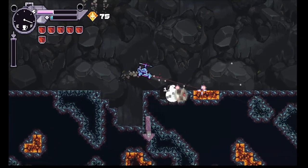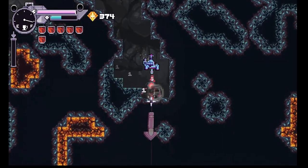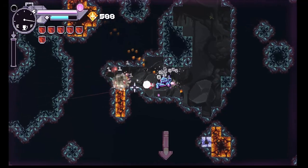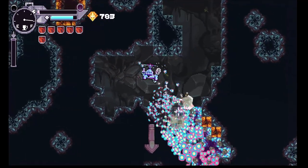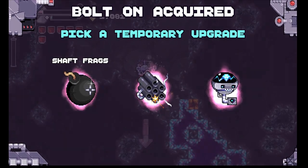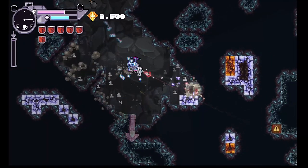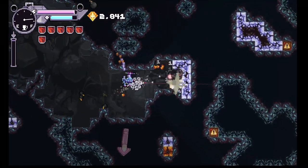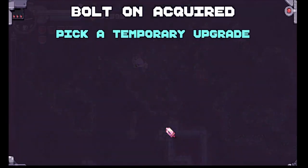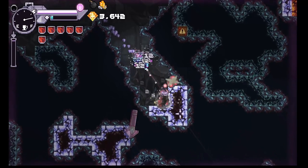If you were with me last time, you'll recall that we had just a wonderful time adventuring down here in the mines, grabbing all the sweet cash and gems and upgrades. But we also opened up a new capability — it's going to allow us to have a shotgun blast of some kind. I'd definitely like to maybe run into an opportunity to see that fire off this time, and I'm hoping that it'll pop up sometime across our run.